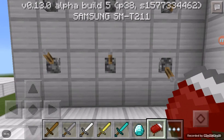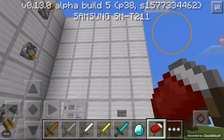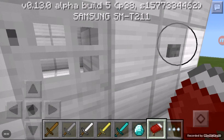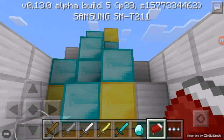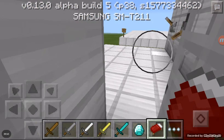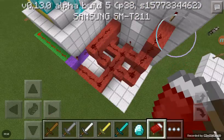Yeah, like that — flick, flick, flick — that's the combination. Now to check it, just push this button and voila, go in and store all your loot here. And if you want to go out, just push this button and you can go out.